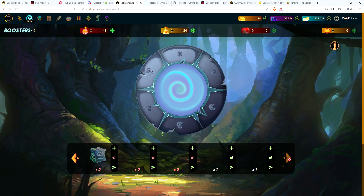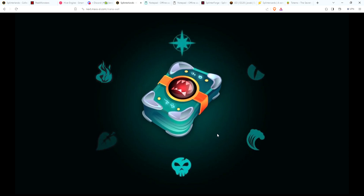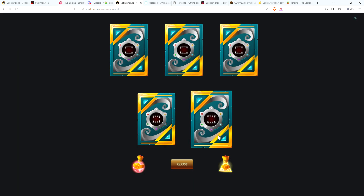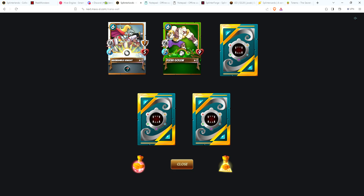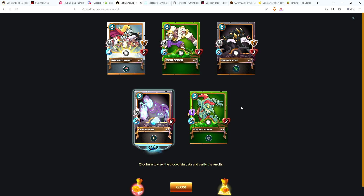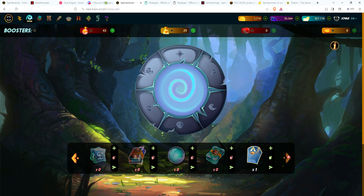Let's open our second beta pack — always cool to see one of the older cards turn gold. Looks like just a standard pack: Silver Shield Knights, Flesh Golem — good card — Spineback Wolf, Goblin Sorcerer, and a gold Haunted Spirit at level three. Nice — two gold cards in two packs!